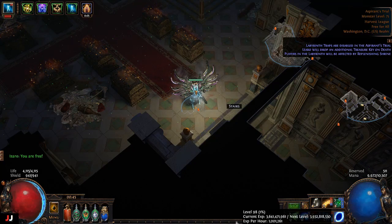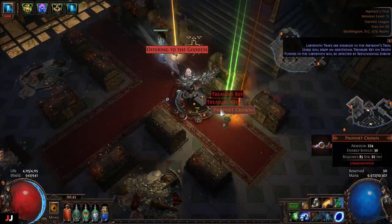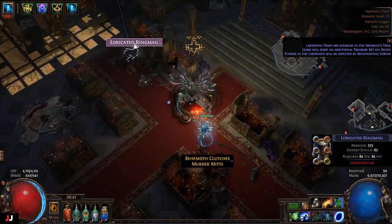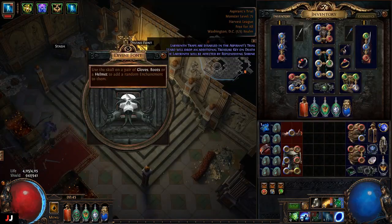Welcome to my uber lab video for September the 10th. In this video I'm gonna be running some labs and showing you guys a helmet enchant and the loot that I get out of the chest. At the end of the video I'll give a rough roundup of what I make — stay tuned to see what awesome loot that I get.